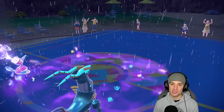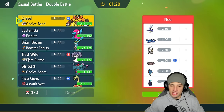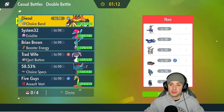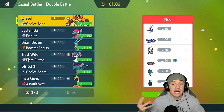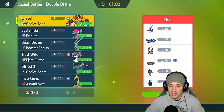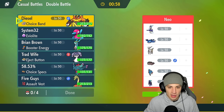GG, match number one goes to us! Now in match two we have a little problem — this is looking tough. We're going up against an absolute god squad here: Koraidon or Miraidon (I get them confused), Kyogre, Arceus, Clodsire, Zacian, and Chattot. Amazing team with just Clodsire mixed in with the legendaries, but we're gonna try to beat them — hopefully they're not fully EV trained.